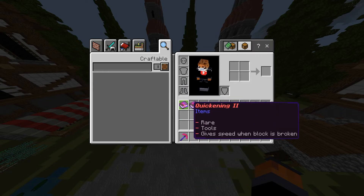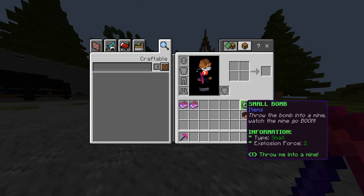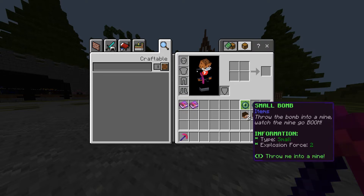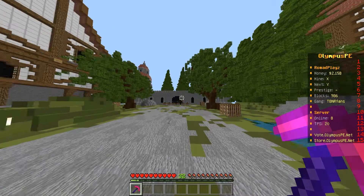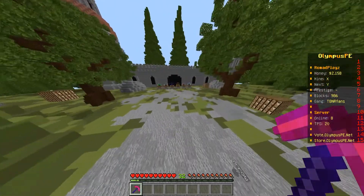Over here we have bombs: Small Bomb, Medium Bomb, and Big Bomb. You throw these in the mine and it blows up in a radius. I don't think these work right now as they're being worked on, but when they're added back it'll be really cool and they'll probably be worth a lot.